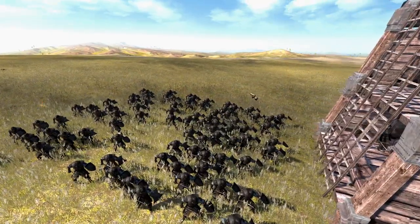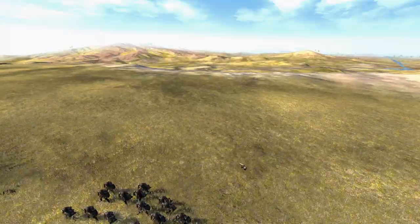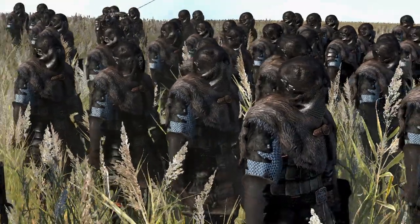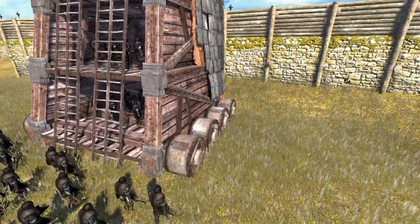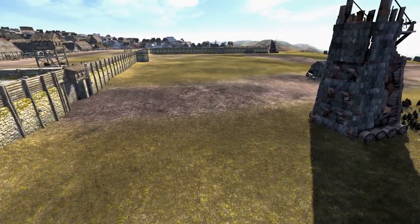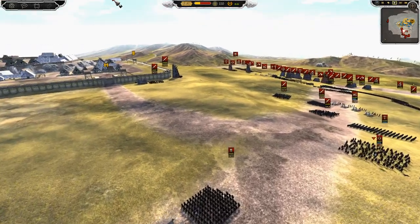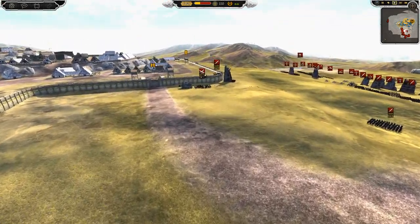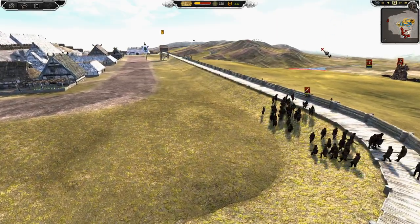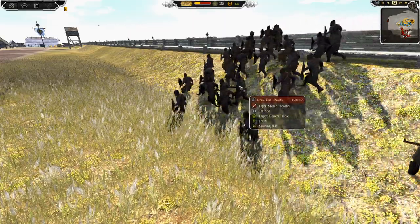It looks like the Uruk-hai and these Orc mercenaries are going to get onto the wall first. We don't see the Orc mercenaries very often. These guys look pretty damn cool. They're sending in the Orcs first because even the Uruk-hai think Orc lives don't matter. I hope you guys enjoy the battle and show your support - we are actually at 1,100 subs at this point, so thank you so much. Let's just keep that figure going up.